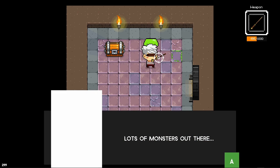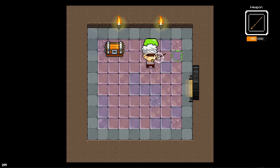"Hello adventurer. Lots of monsters out there. Hope you'll be okay." And I was trying to add this chest — I can open it, but no items to drop yet.